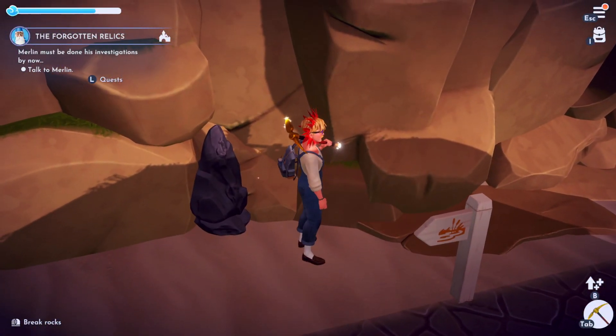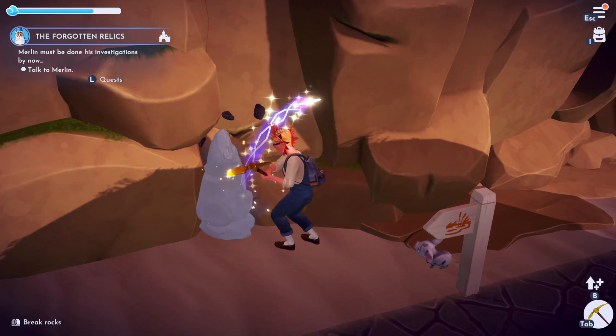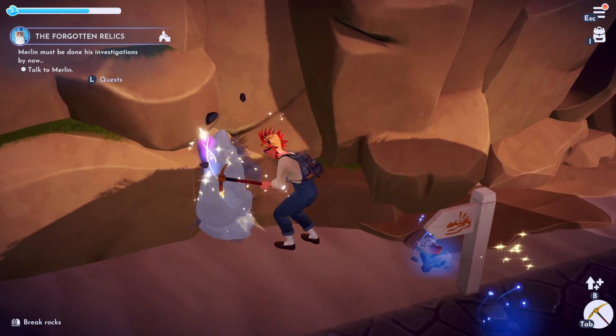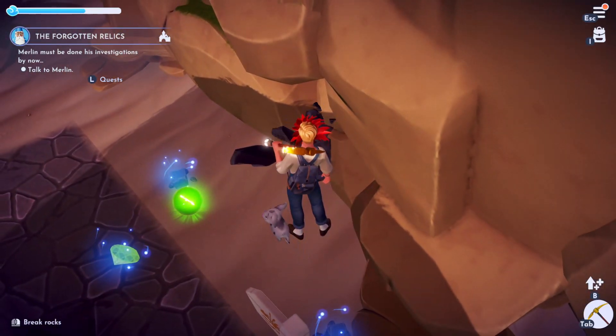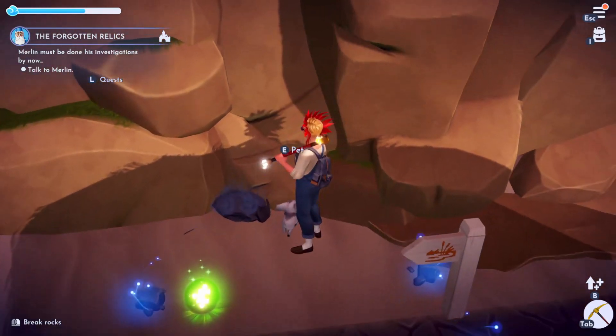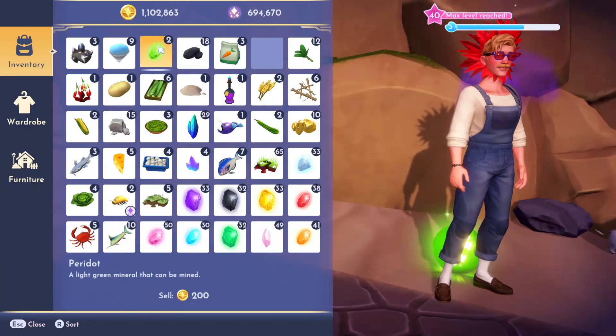You may have already seen in the game that sometimes the rocks will actually have gems poking out of them — that is going to guarantee you get a gem. However, these ones that don't have any gems in them, don't be fooled, you still can get gems by whacking these ones too. I just got a gem from that rock even though we didn't see any gems in it, and that there is actually a Peridot.